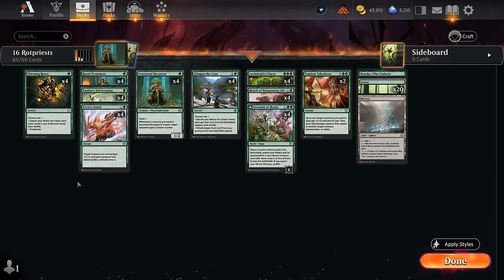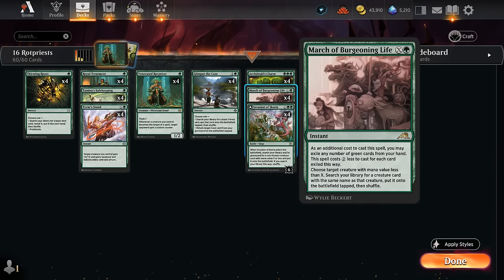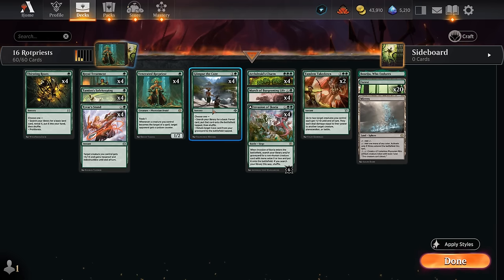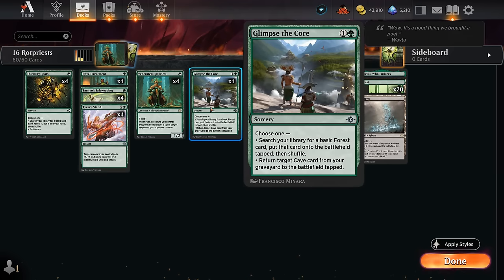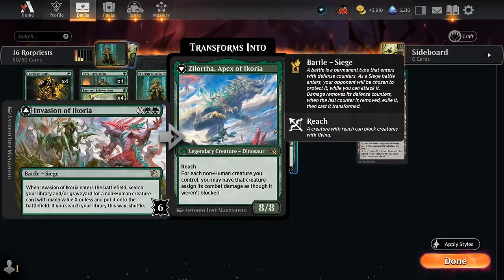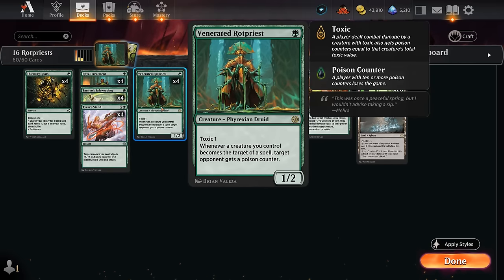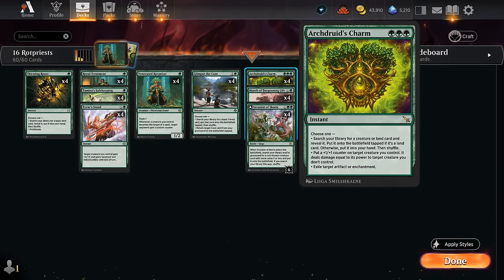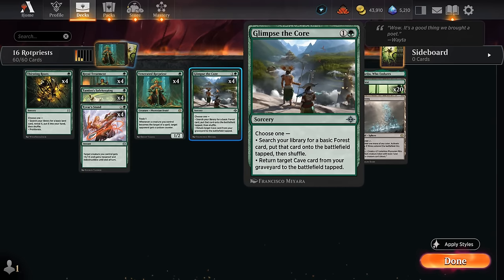Thirsting Roots is a nice one — we can cast it early to get a Basic Forest if we're light on lands, but later in the game we can cast it to just proliferate and deal one more poison. It's also a green spell we can pitch to March of Burgeoning Life. When mulliganing, it's often better to keep Thirsting Roots over a Forest since we can always get a Forest with it and it has additional late-game utility. Glimpse the Core lets us ramp on turn two, then cast Invasion of Ikoria on turn three with a spare mana to protect the Rotpriest — that can make a world of difference.